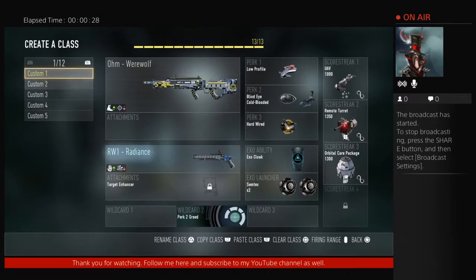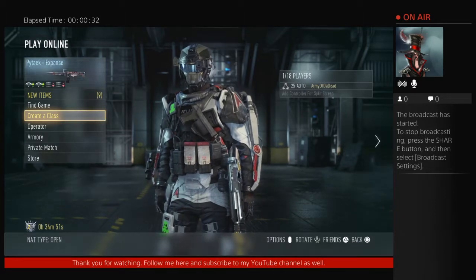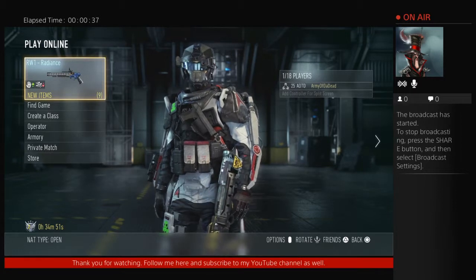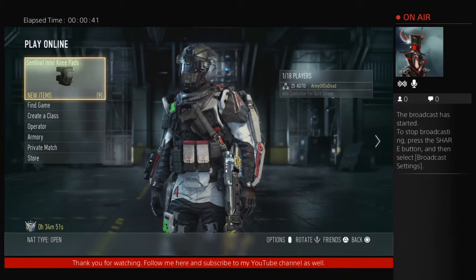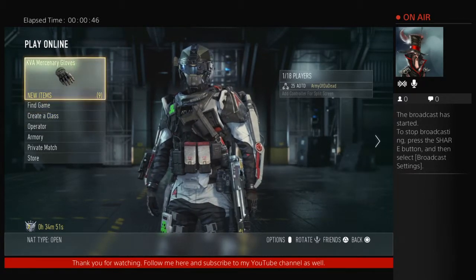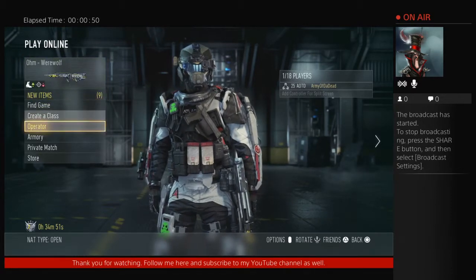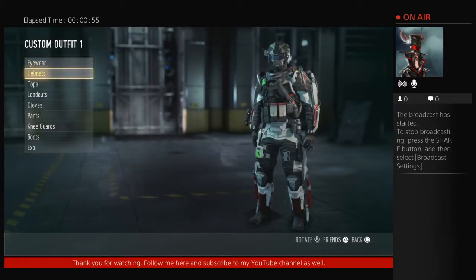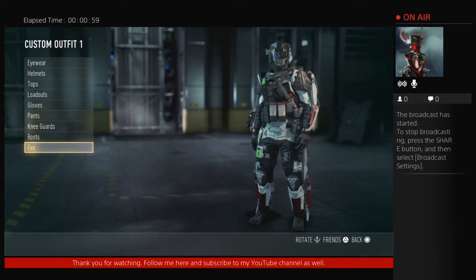We're going to jump in. I have not played with this gun yet, so you're going to take a look. Tomorrow will be when I do the last campaign mission on veteran with the intel locations for you guys. This one is just multiplayer. As you can see, I do have all the armor on right now. Let me go to my operator real quick and take a look — these are all the items you get from doing the veteran campaign.